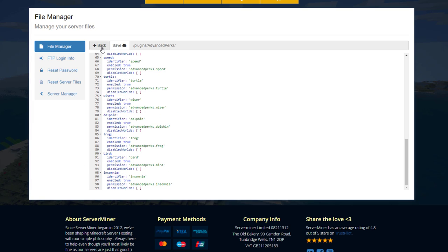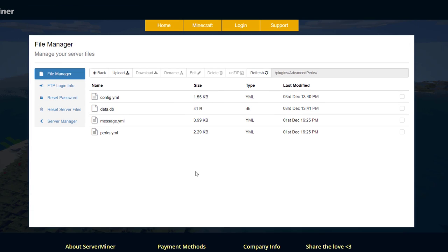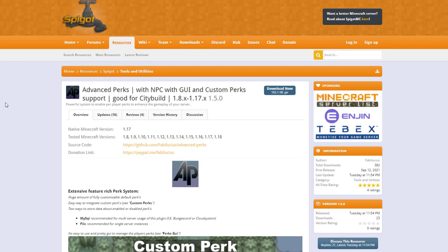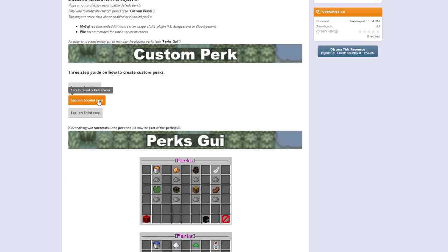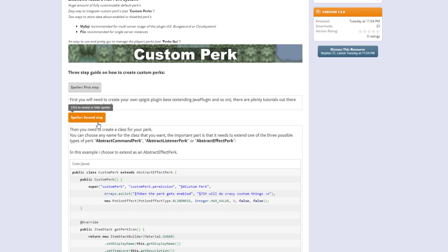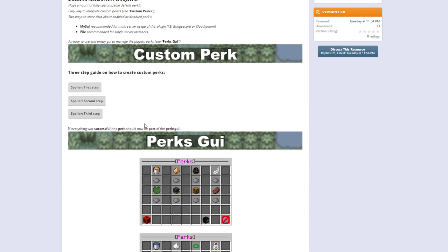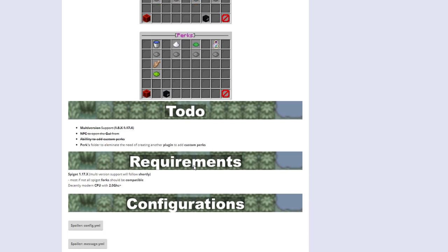That is effectively everything in the config file — it's a really cool plugin, very easy to use, and it's just a really nice feature you can add to your server. Here we are on the Spigot page — you can see it's updated from 1.8 to 1.18. If we scroll down there is a custom perk feature, but this is a bit more complicated because it does require some outside coding and actually creating an add-on plugin. So if you know how to do that, more power to you, but it is a little bit more complicated than just tweaking a config file.